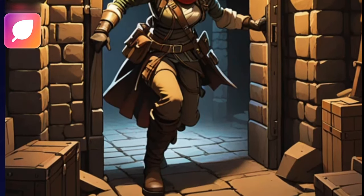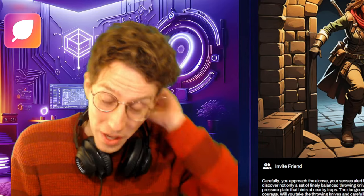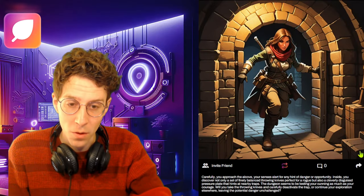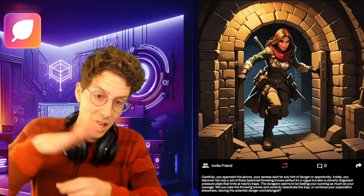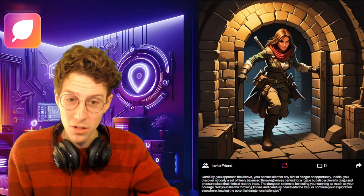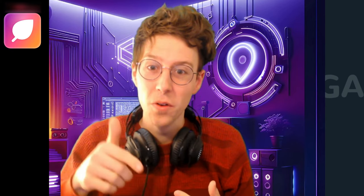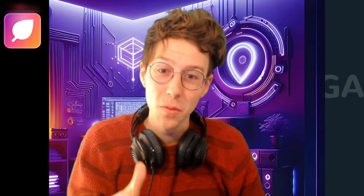We found a little alcove with equipment stored inside — some beautifully balanced throwing knives — but there's also a pressure plate, meaning if you step on it, it shoots arrows from the dungeon walls. This is a dangerous situation but we want those throwing knives. I'll try: can we avoid the pressure plate and grab the throwing knives? You'll see what happens in the next episode, so subscribe to the channel — thanks for watching, bye!